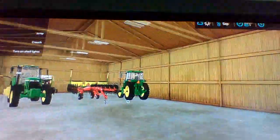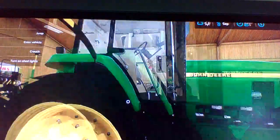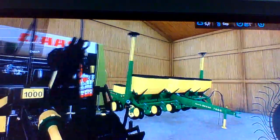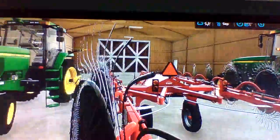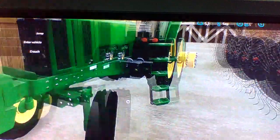In this first shed I got a 7810 with wheel weights, four-wheel drive, a 450 RC Roland round baler, a John Deere 7000 six-real corn head, a corner coon hay rake, and another 7810 with two-wheel drive.